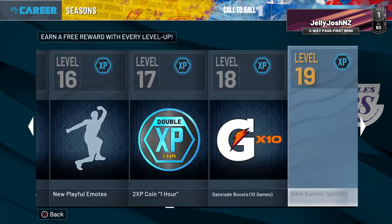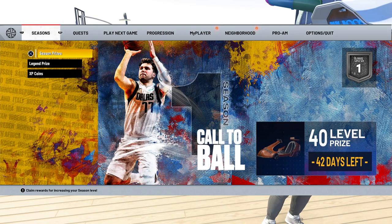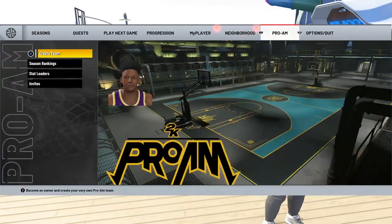Another way to get Gym Rat is by hitting Level 40 on the seasons. Even though it doesn't say it here, I saw on next gen that if you go to the practice facility and do quests, you can talk to a guy who says that at Level 40 you can get Gym Rat. I'm sure that is in next gen — I'm not 100% sure if it's in current gen — but I know that on next gen when you hit Level 40 you're able to get Gym Rat.